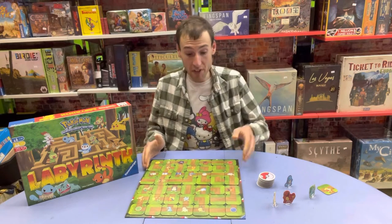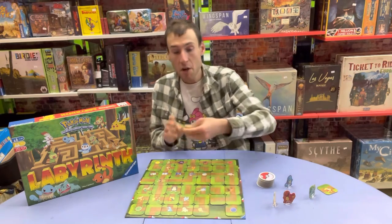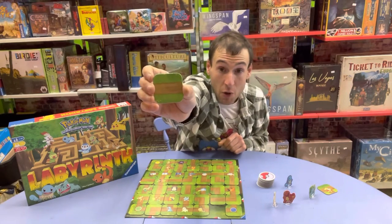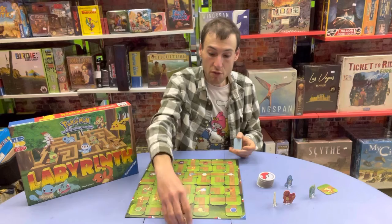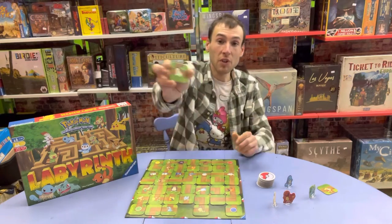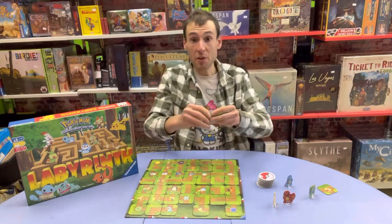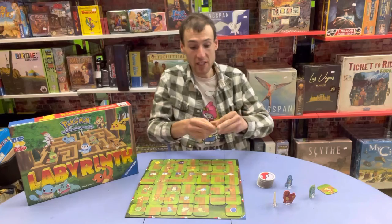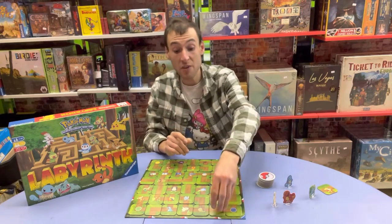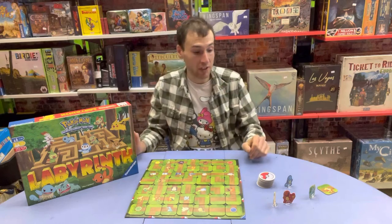You get a game board. I've taken the liberty of going ahead and setting up the game board in advance, but you also get a whole bunch of these tiles which show different pathways going through the woods. Some of them, you will notice, will have Pokemon on them. At the start of the game, you'll have all of these tiles face down. You shuffle them up, flip them over, and randomly place them onto the board. The tiles do not have to match up — the paths don't have to connect to each other. It should be completely random.